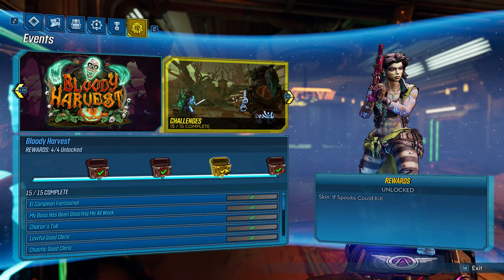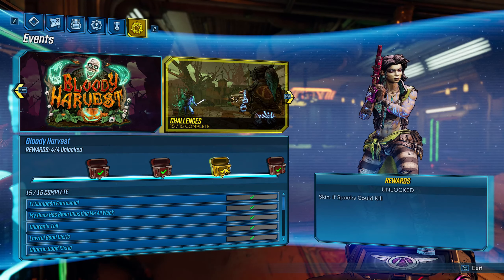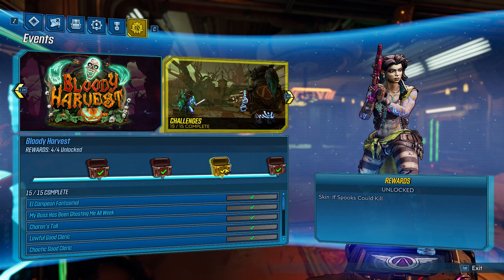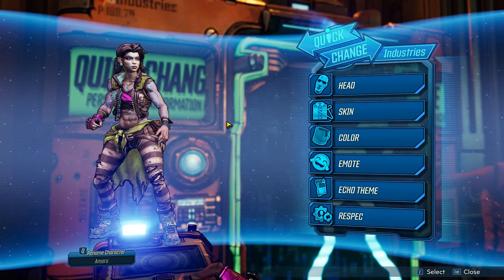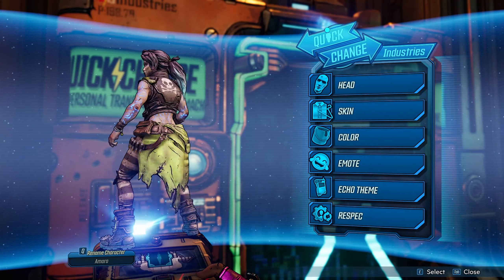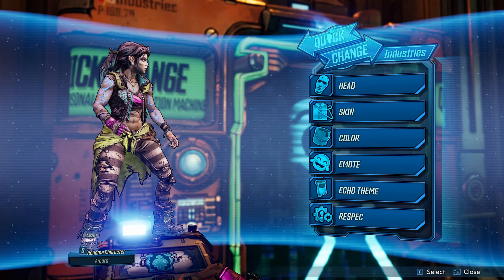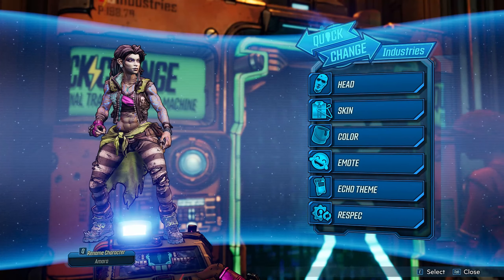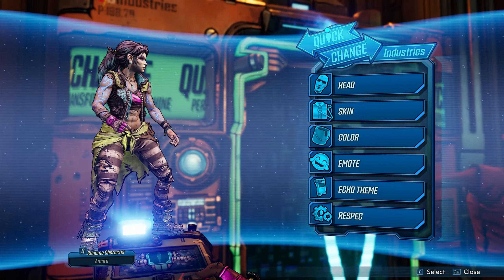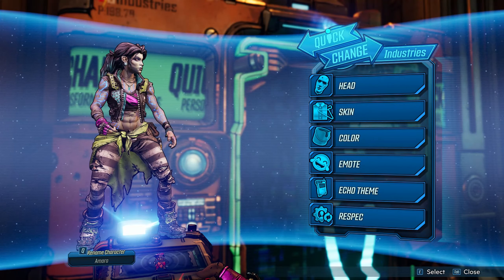The next reward is the skin for all characters called 'If Spooks Could Kill,' which is really cool because once you unlock it, it applies to every character. You don't have to do this event on all four characters — you only have to do it one time. You've probably already seen the skin on Amara, but here's a closer look. This is what the skin looks like on her — it's actually pretty cool. I like it a lot, and it pairs really well with some of her heads.